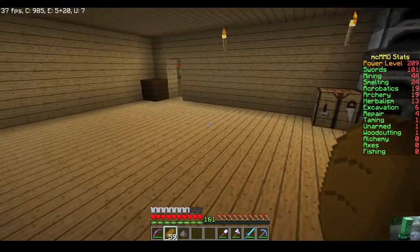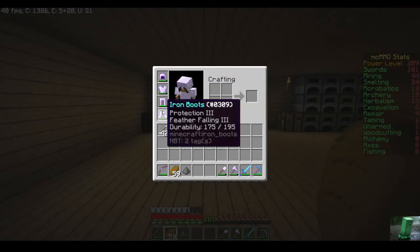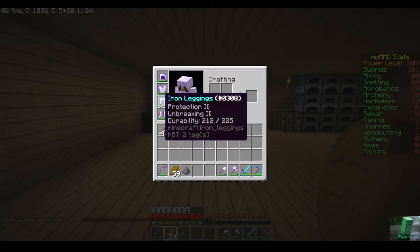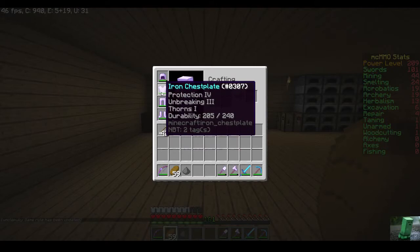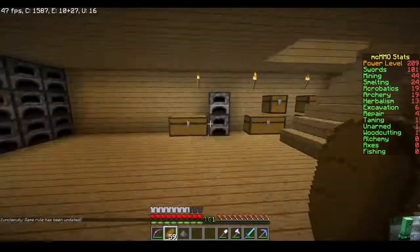Let me show you around the crib a bit. You got anvils — look at this dope armor: protection three, feather falling three, protection two, unbreaking two, protection four, unbreaking three, thorns one. Protection four, thorns three — oh my god, the cat!